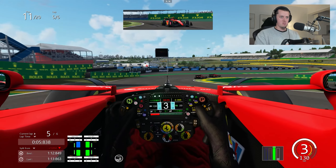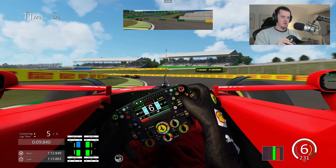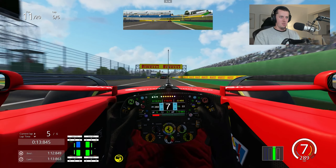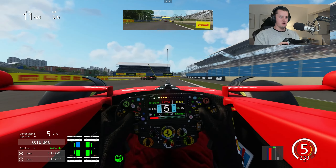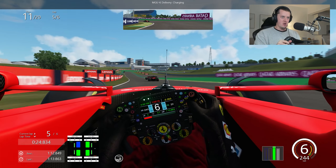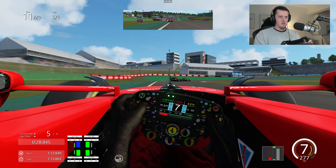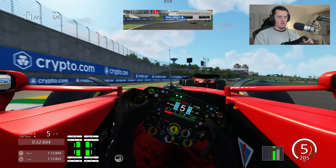There we go — braking on point, keep it in third, drive off the curb beautifully, gained a big chunk of time there. Open the DRS, trying to get some extreme closing speed down to turn four. Going to dip to third really quickly just to get the drive off the corner. Now we can knock the ERS into charge and start to save before the final lap push. Gaining quite a lot through there.